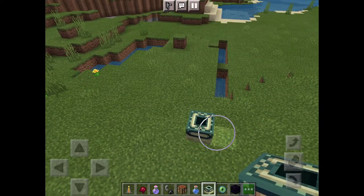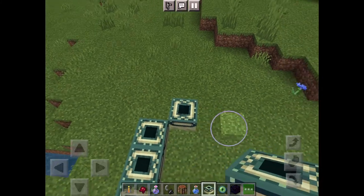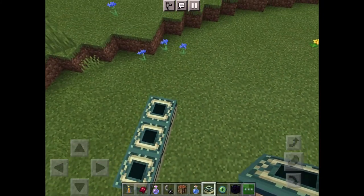Quick video on how to make an end portal. First, you're gonna need the end portal block and eyes of ender. On each side there must be three blocks.